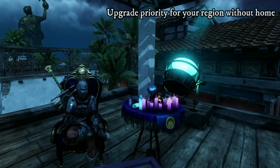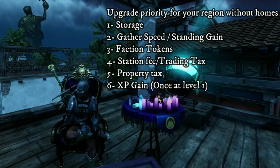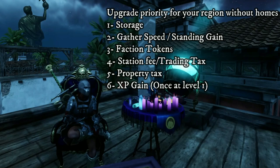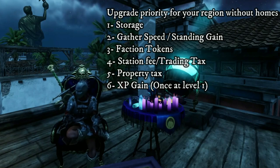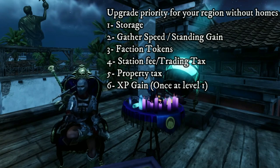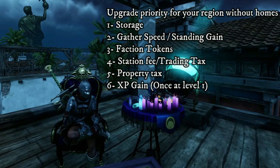And now the upgrade priority for a territory where you don't plan on having a home. Again, storage is always going to be your most important choice, followed by faction tokens, gather speed, standing gain, station fee, trading tax, property tax, and experience gain again — only 1. One thing I would recommend is to focus a little more on standing gain early, as this will help you gain standing more quickly. Then in the later levels, stop placing anything there to avoid diminishing returns and branch out into other focus.